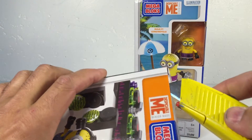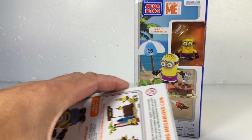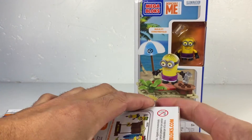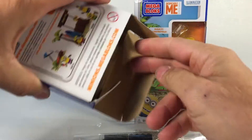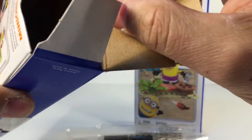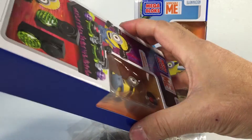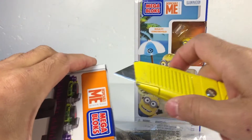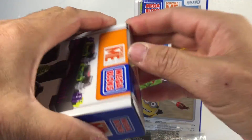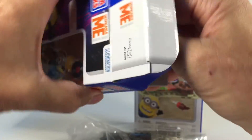Let's open one of them up here. Let's see where the little tape thing is — it's right there. The Minion is stuck up in there, can't get them out. I have to open the top. There we go — he comes out the top.